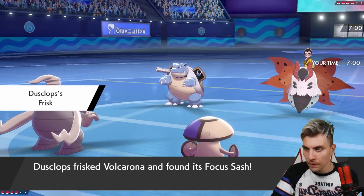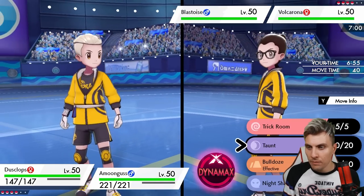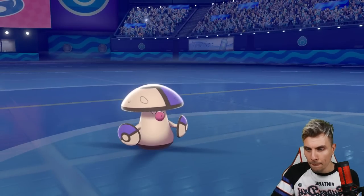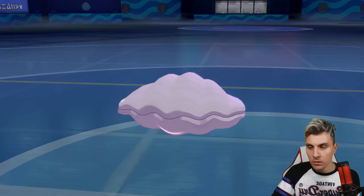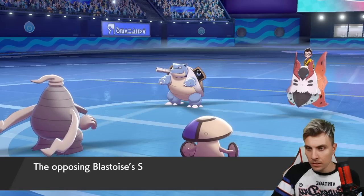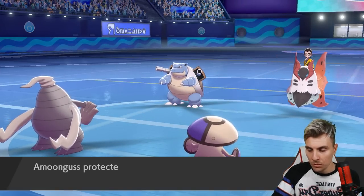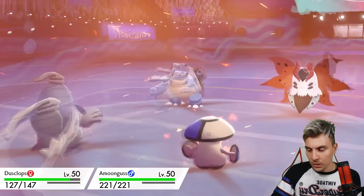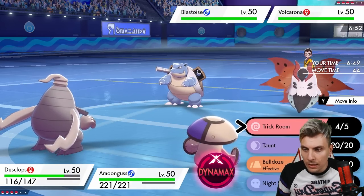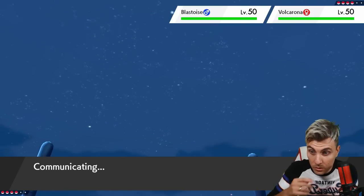The opponent leads Blastoise and Volcarona — a bit awkward. I think we're safe going for Trick Room and just Protecting Amoonguss, then Sporing next turn. We expect Max water moves and possibly Shell Smash. We get the Trick Room up — now we want to put Blastoise to sleep, but Volcarona likely has Rage Powder, which means if it has Safety Goggles Amoonguss can't do its usual disruption. We'd expect a Max Hailstorm from Blastoise.